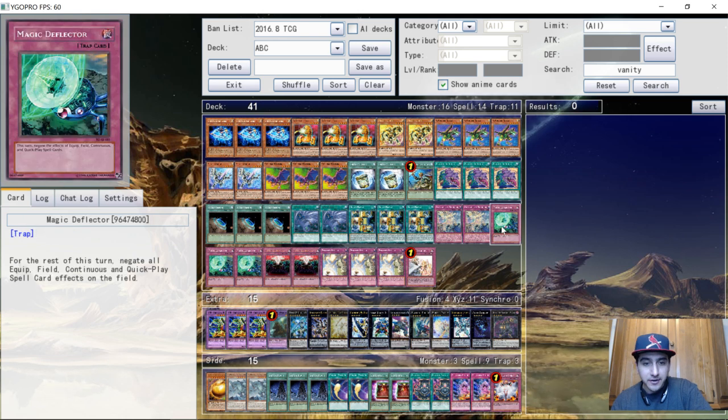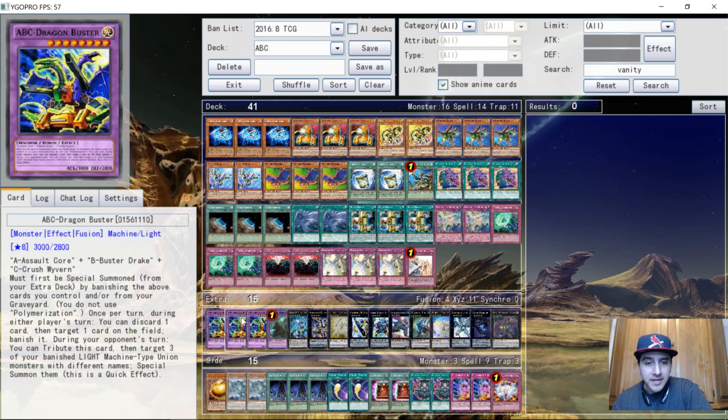For the traps, he played two Dimensional Barrier — a very good card this format — three Magic Deflector, which we'll talk about after, as it's something very different that you don't see in most ABC decks. Also two copies of Anti-Spell Fragrance, three Strikes, and one Warning. That's it for the main deck — 41 cards.